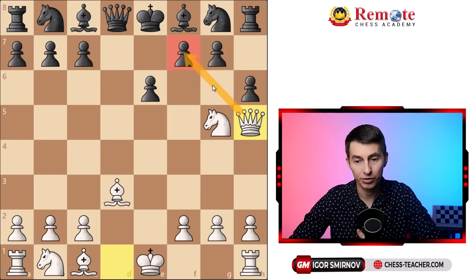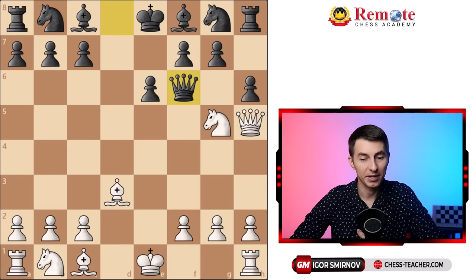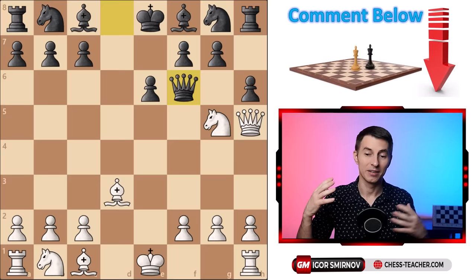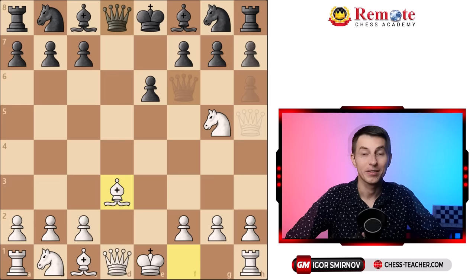So black has to somehow defend — pawn to g6 does not work, perhaps they must play queen to f6 and defend the pawn that way. If they play this move, let this be our puzzle of the day: it is white to play and win. If you can find the winning variation for white, please write it down in the comments below. If you find it yourself you'll remember it better and be able to pull it off in practical games.